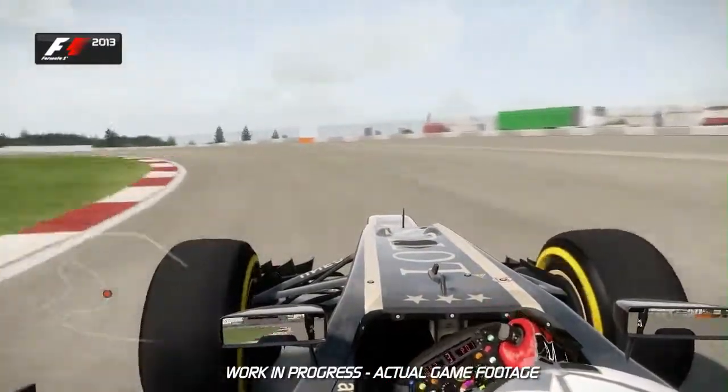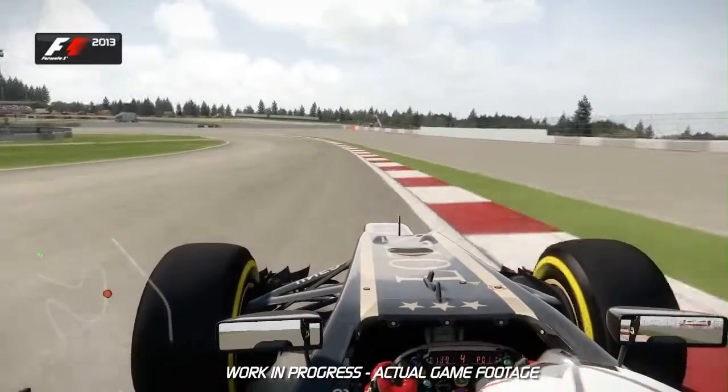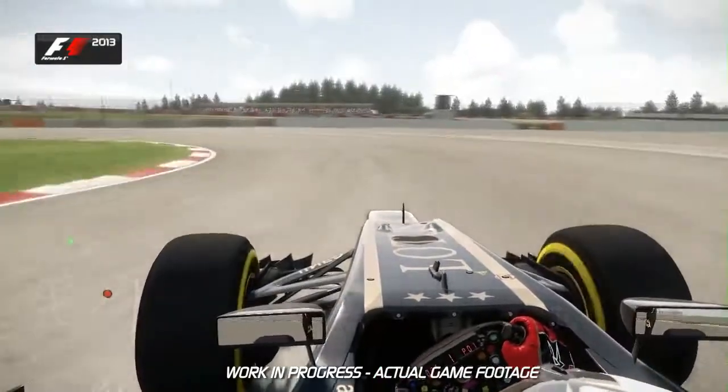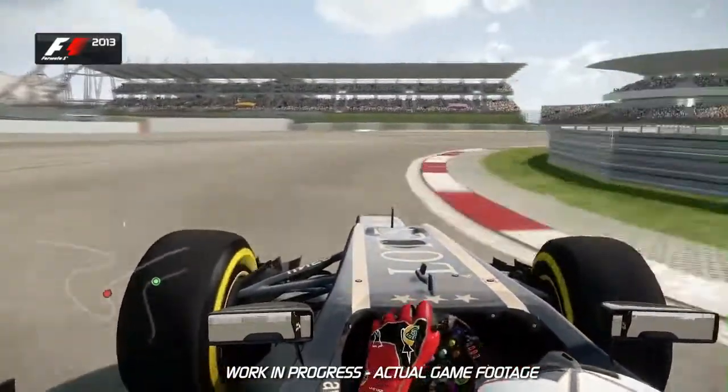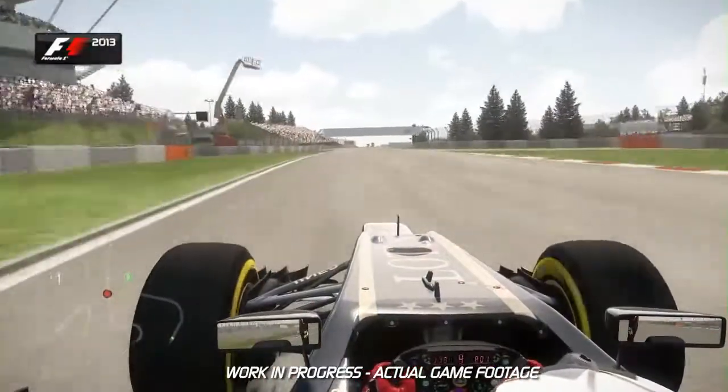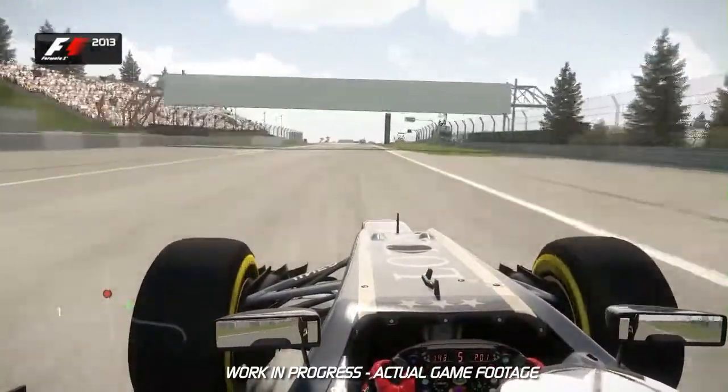The car normally understeers quite severely through turn 2 before it goes back down the hill, and it's hard to slow the car down as you're turning constantly into turn 3. Flick the car to the right and use all of the exit kerb and extra tarmac on the left-hand side to maximise your speed onto the straight.